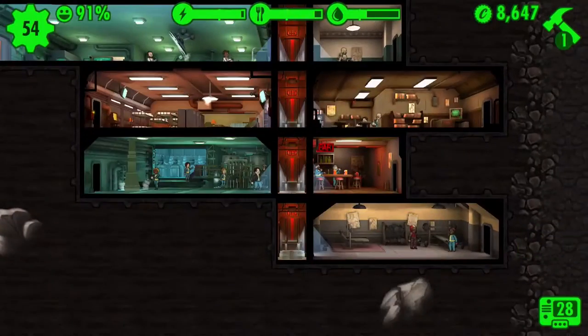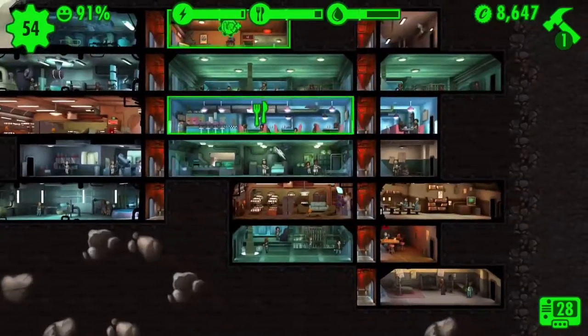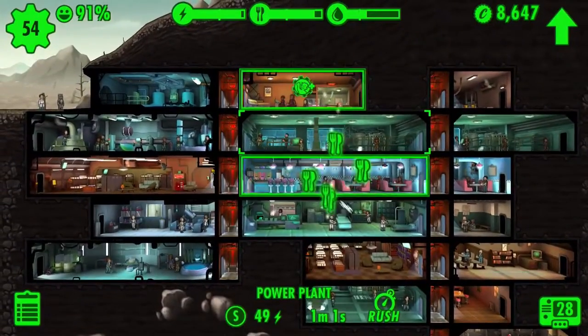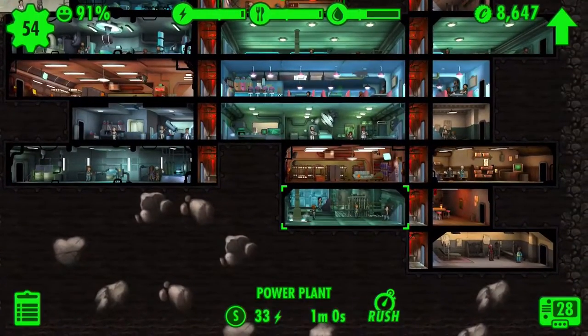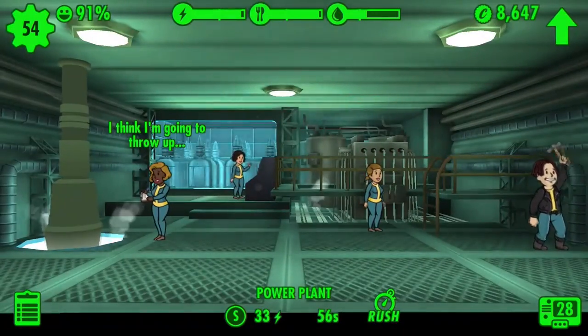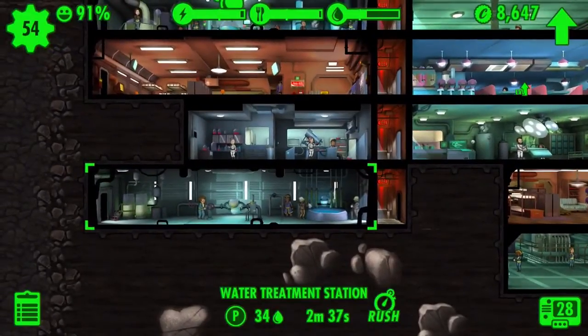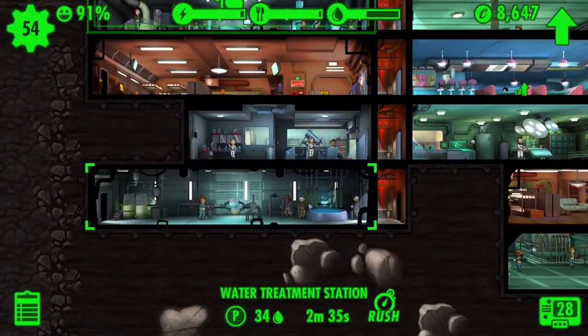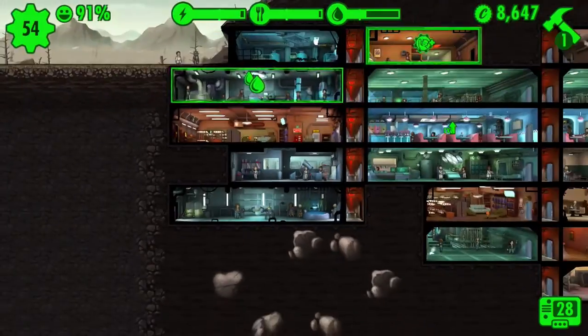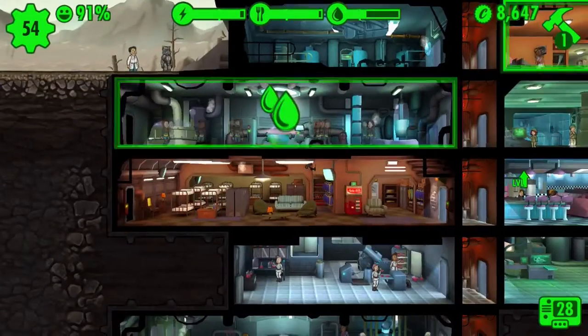I think some of these rooms down here are new. The wait room might be new. I'm honestly really not sure what you've seen and what you haven't seen. I know for sure this power plant is new, because we started to run out of power a little bit off camera, so I went ahead and added a new one. This water treatment plant might also be new — it also started to run out of water, so resources are starting to get a little bit low.